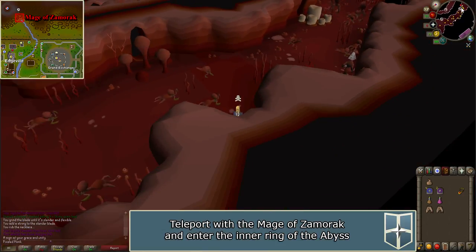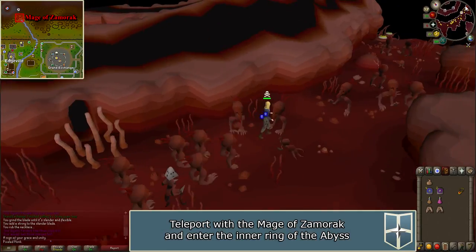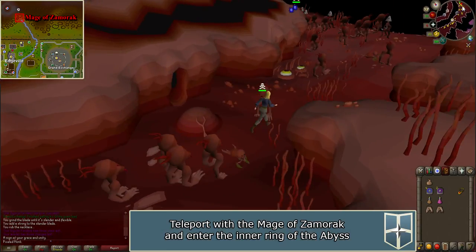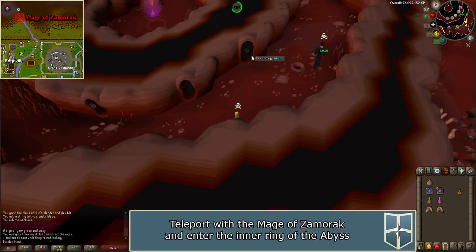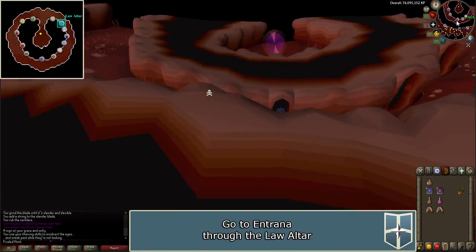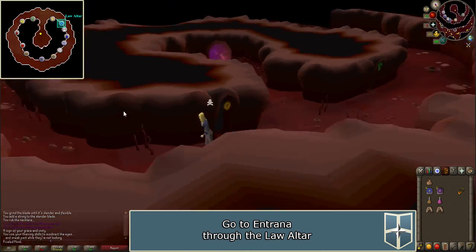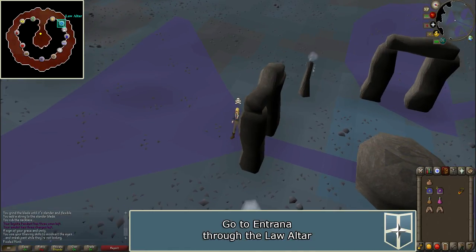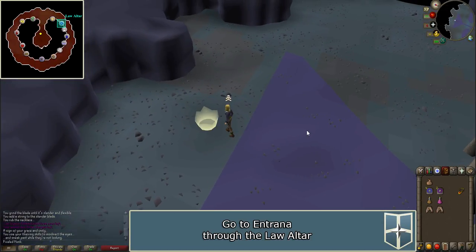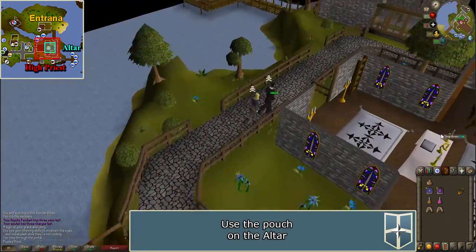Enter the inner ring by distracting the eyes or squeezing through the gaps. Next, enter the Law Altar, which is located on the northeast side. Exit the altar through the portal to the south and you will be on Entrana. Go to the church, use your pouch on the altar, and a cutscene will occur.